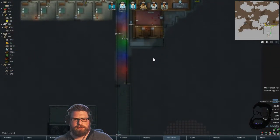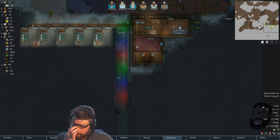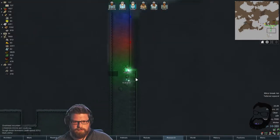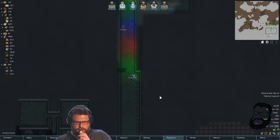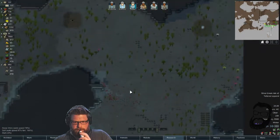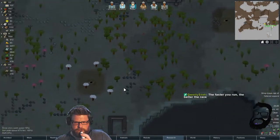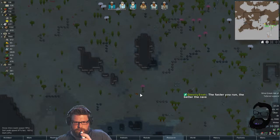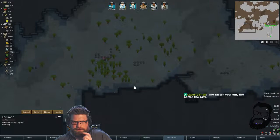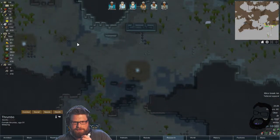The disco tunnel is going to be incredible. I'm very excited about the disco tunnel. I kind of want to fight the thrumbo, but I know it's like a brick shithouse to kill and I don't have any turrets up yet — so I might just be patient and wait.